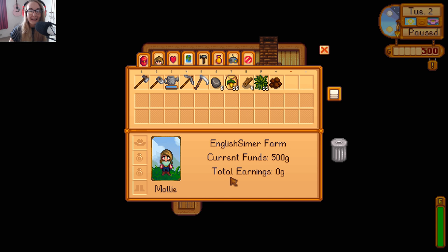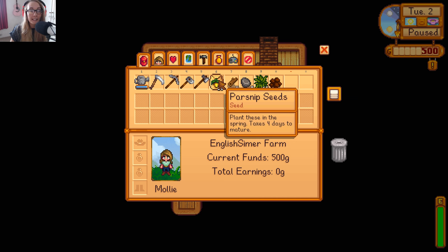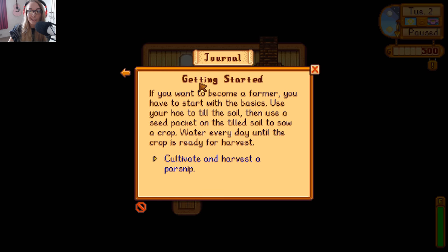Hi everyone, it's the English Simmer here and welcome back to part two of my Stardew Valley Let's Play. So it's part two, it's day two. We can organize — I didn't even know what that did but it just organized it for me. So at the end of the last part we figured out how to open the package from the mayor, and it had some parsnip seeds in it. I think we're gonna plant these today, and we also need to keep on introducing ourselves to some people. But here we have this thing called getting started.